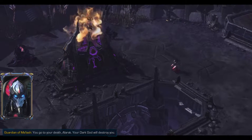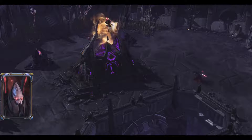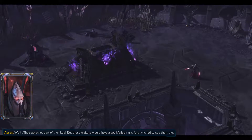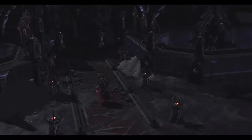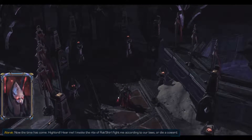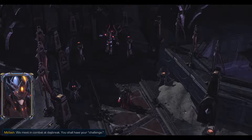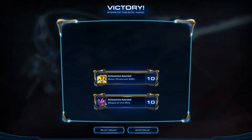The guardian tells Alarak he goes to his death and that the dark god will destroy him. Alarak says he has heard enough of his lies. Alarak then declares the ritual is complete and invokes the right of Rakshir, telling Malash to fight him according to their laws or die a coward. Malash accepts, saying they meet in combat at daybreak. The host says can't we just do it now and save all the trouble.